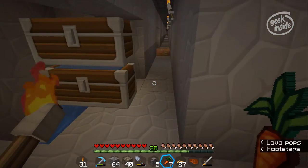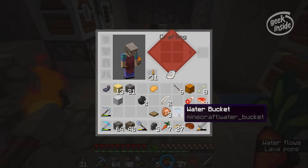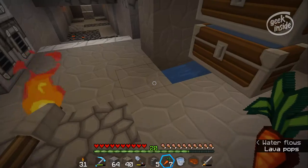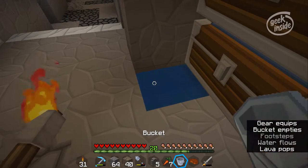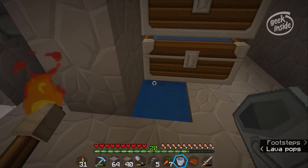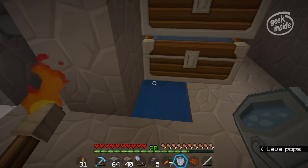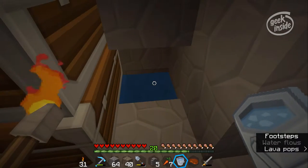I need some paper which I can produce with sugarcane. I've got some sugarcane coming. I've just gone upstairs and now I have an infinite water supply — if I pull from the center one it refills, and it does.